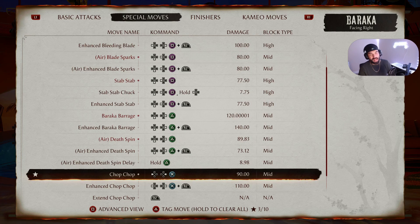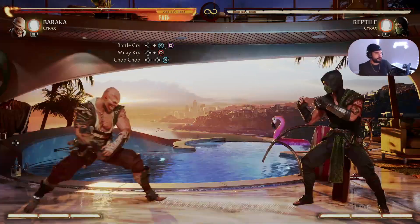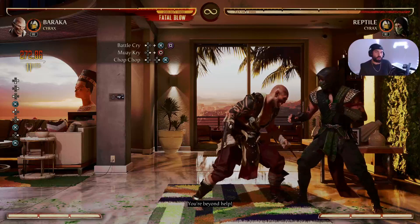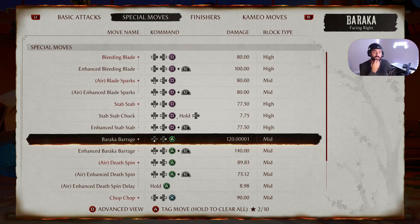Chop Chop is Back Forward X on PS5 or Back Forward 3 on PC and Xbox. Don't forget to tag it with triangle. The entirety of this combo should look like this — boom, 27 damage, let's go!